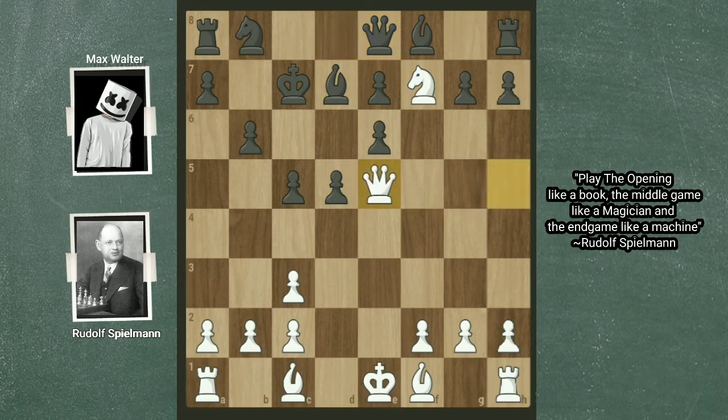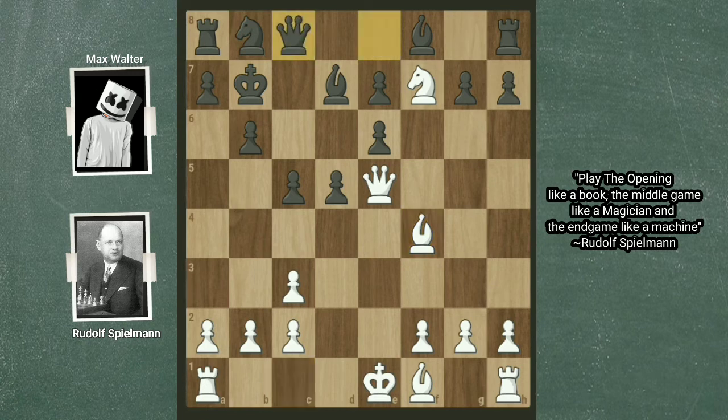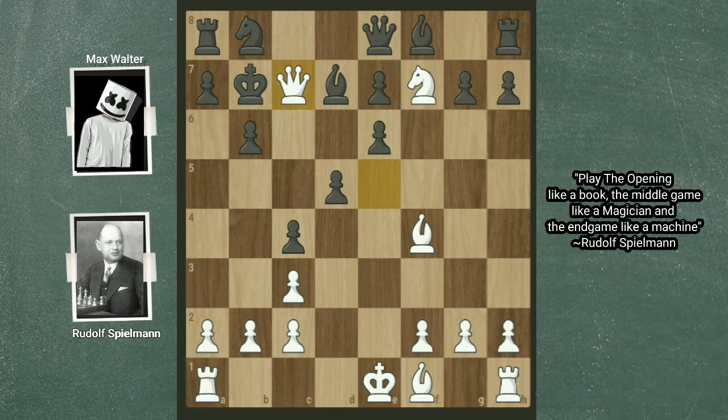Black moved the king again to c7 to avoid the knight check, and here comes Ne5 — the idea is Nf7, winning material. Black played Bd7, so Nf7 attacking the queen and the rook. Now Be8 pinning the knight was not an idea, as white can play Qe5 check first, moving away the queen, and then capture N×c8. White will be up a queen. When black played Qe8 pinning the knight, here comes Qe5 check.